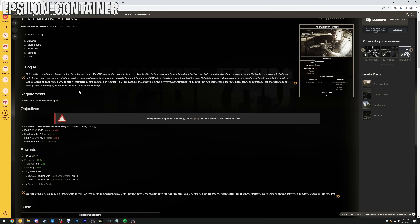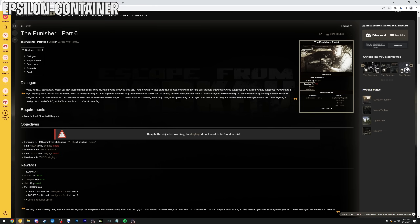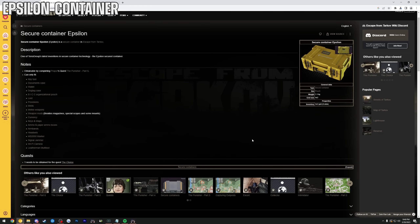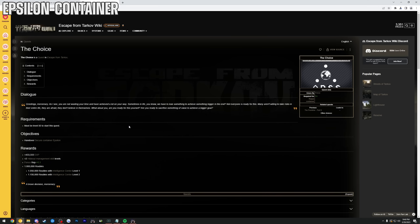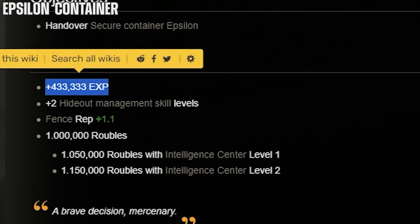When you get further into Tarkov there's a quest called the Punisher Part 6 — from this you get an Epsilon container. Don't sell it even if you have a bigger one. It's a secure container but you can turn it in for a quest later called 'The Choice' at level 50, which gives a lot of XP and a million rubles.